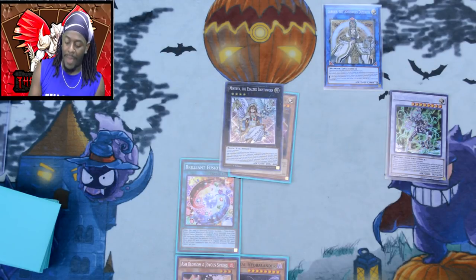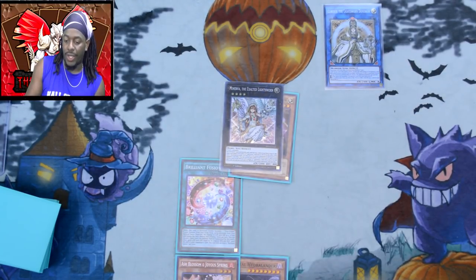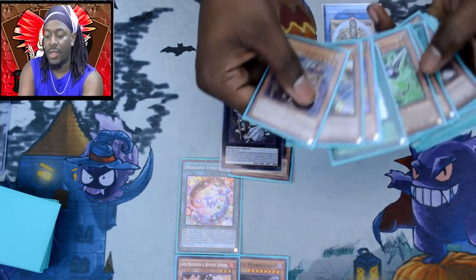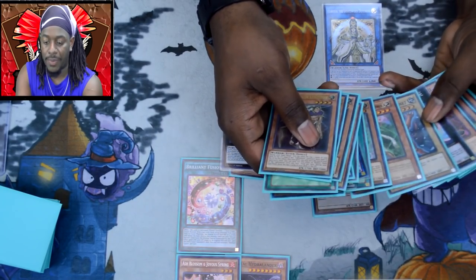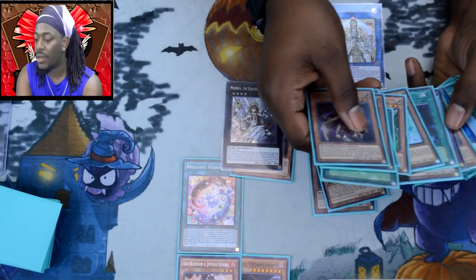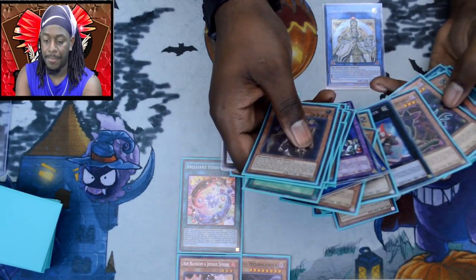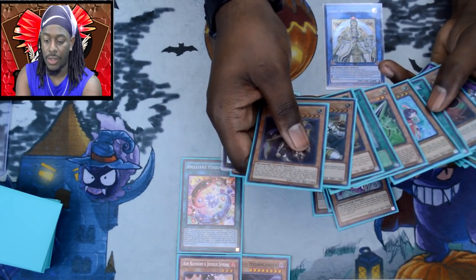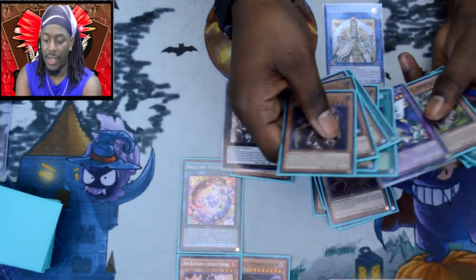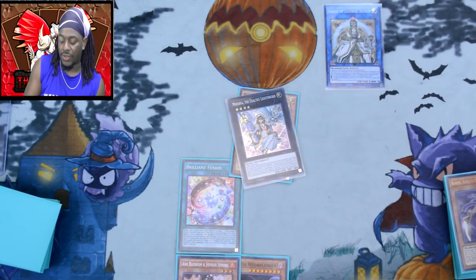So now we have Omega, Minerva, Curious, Ash Blossom and Joyous Spring, and Orbital Highlander. I could activate Omega right now — looking at my graveyard, that's extra monsters. I count seven extra monsters. So I banish all seven to summon Fairy Tail Snow.